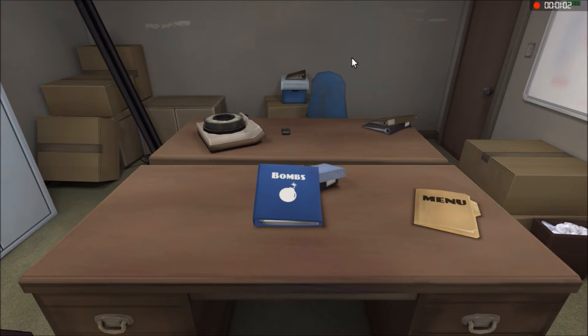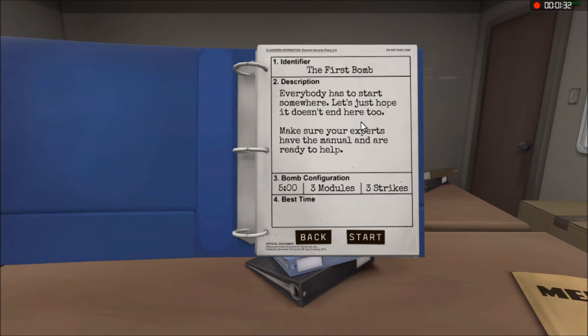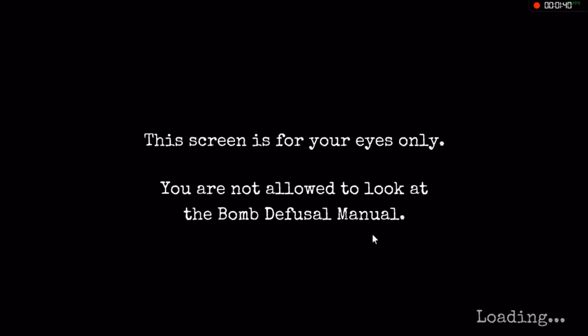Hey ladies and gentlemen of YouTube, welcome back to another video. This is Keep Talking or You Explode, it's your boy Zoo Strikes here, and I'm back again with my friend Zach. We're gonna see how far we can get on this. Hopefully we don't explode, but seeing as this is our first time — both of us, right? — we're probably gonna mess up but we'll do our best. Let's get started. We'll go straight into the first bomb — three modules, three strikes, five minutes.